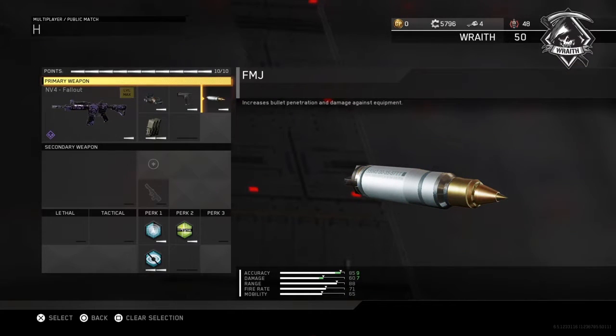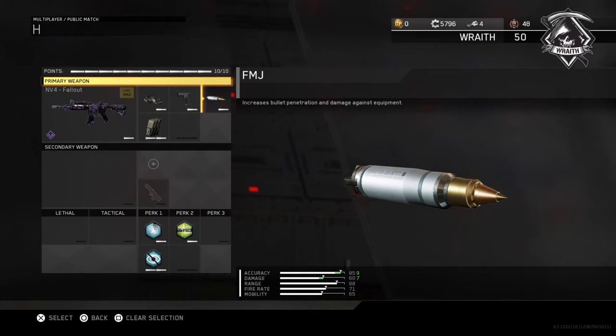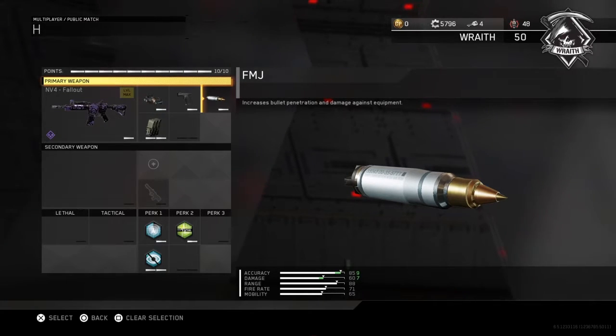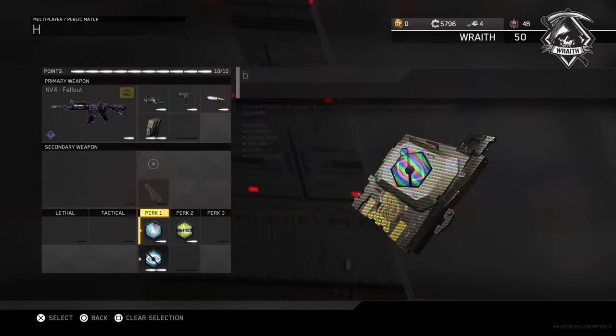I use FMJ in hardcore only because my shots seem more crisp at long range. With a suppressor it feels like I get too many hit markers — not a big fan. I kept trying to go back to it but I just get too many hit markers, so that's why I go with FMJ.